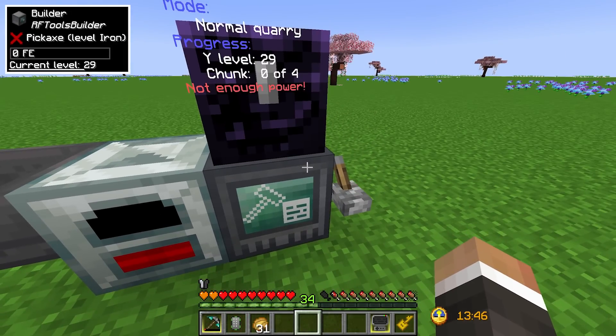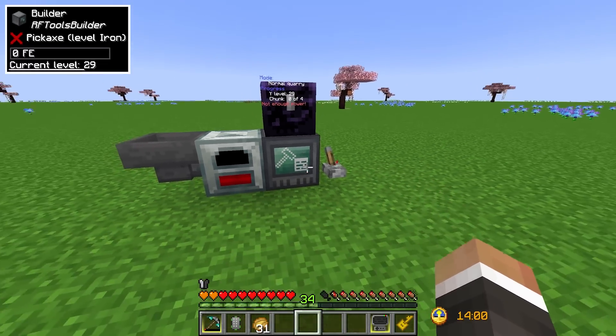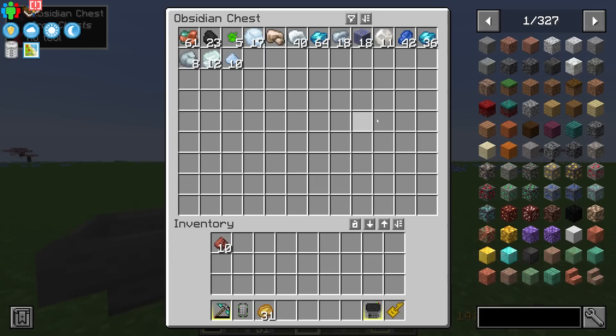It's only made it to Y level 29 and it's still on chunk zero of four, so it hasn't even made it to the bottom of the world yet — hence why we don't have any redstone, diamonds, lapis, or emeralds. It does still have three more chunks to go.